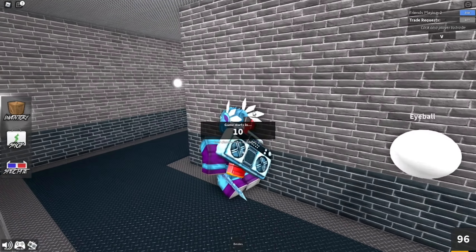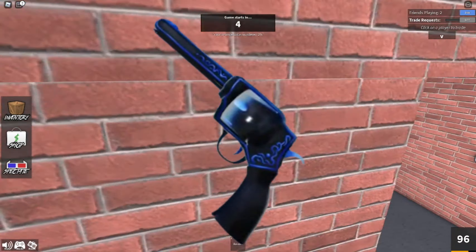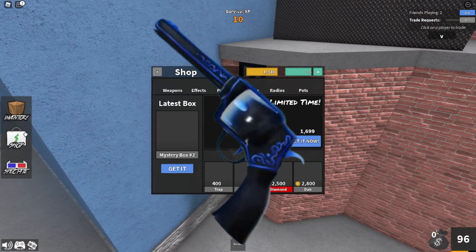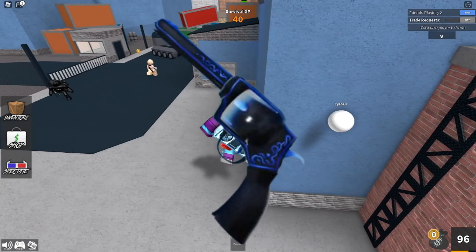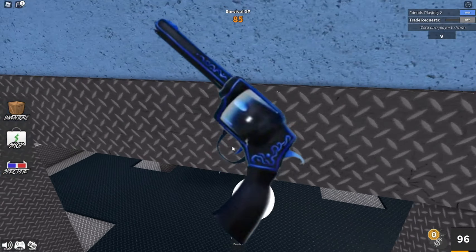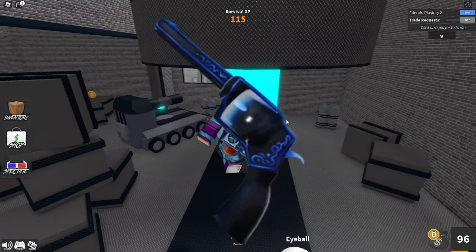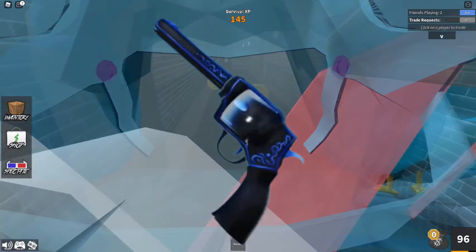The first weapon, as we can see in this leak, looks like a neon blue gun and it looks very cool. This is most likely going to be in the new mystery box — possibly Mystery Box 3 — because it's going to be a brand new season with a new box. The season appears to be neon-themed, so we're probably going to be seeing some sort of neon blue gun in this box.